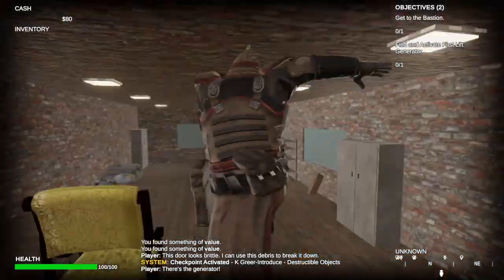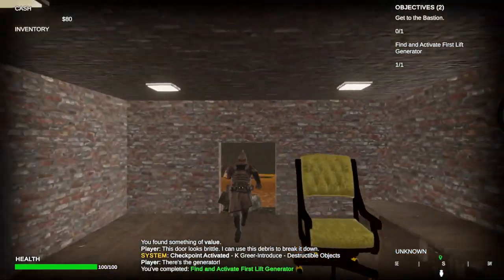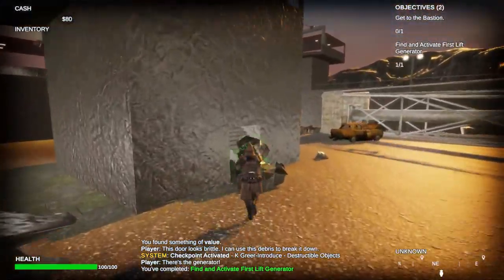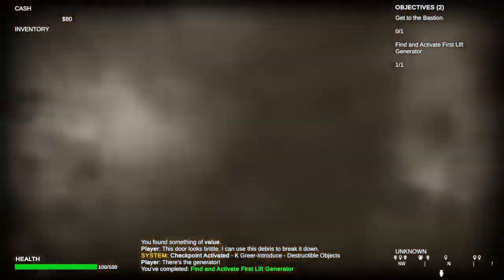over to our first setup — this is the introduction for destructible objects. They are informed that the door looks fragile and they need to bust it down to this debris. The player will do that, and the elevator will activate the lifts.